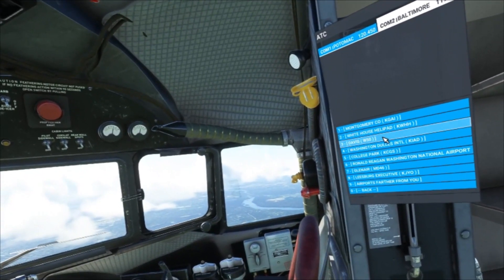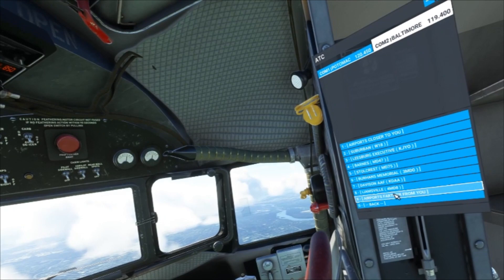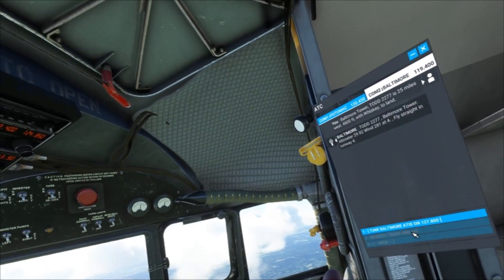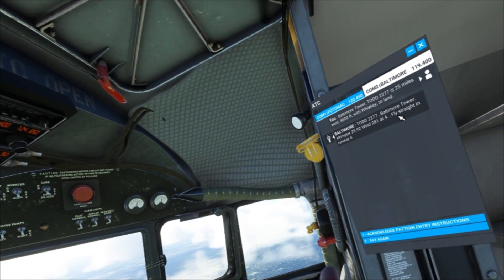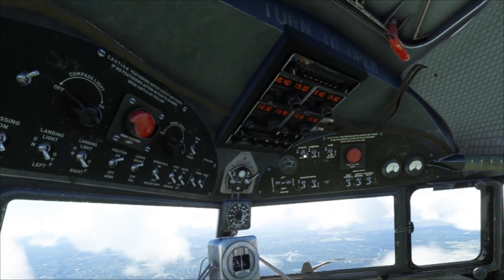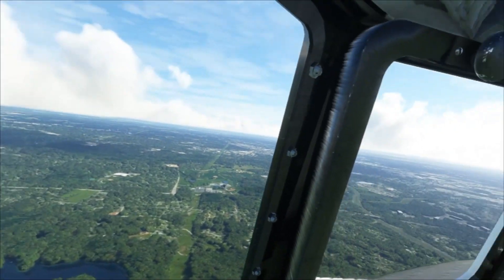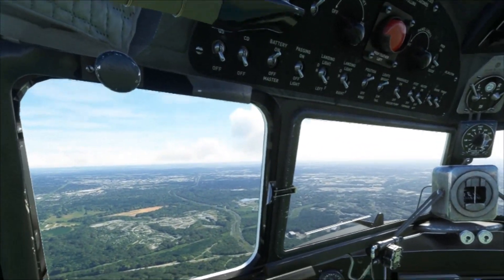I'm just going to switch over to the tower. Baltimore Tower — for some reason it's not bringing up landing options. KBWI. There we go — full stop landing. Alright, we're good. 29.92 is what we're at. We've got wind, 281 at 4. Fly straight in, runway 4. So we just have to fly in straight, which is awesome. Let me turn off the autopilot — we don't need it anymore. We're making our way across this beautiful landscape to the airport, which should be off in the distance.